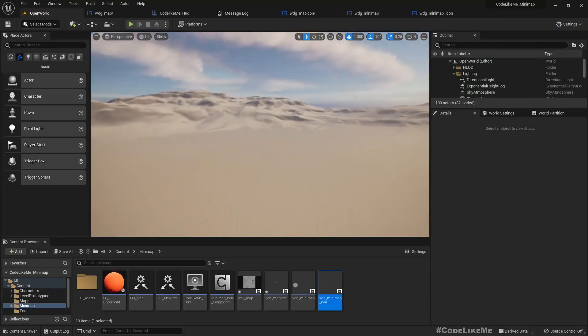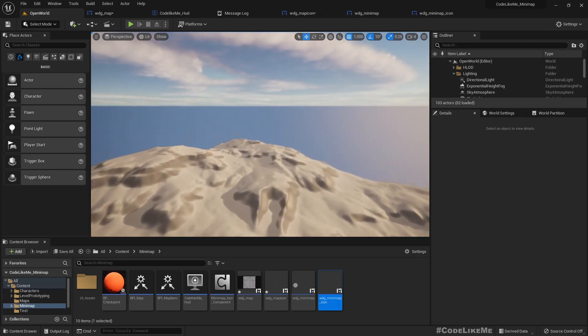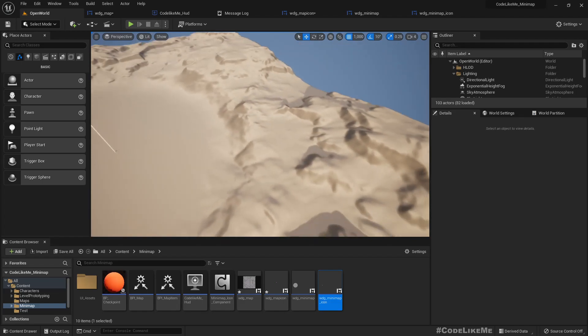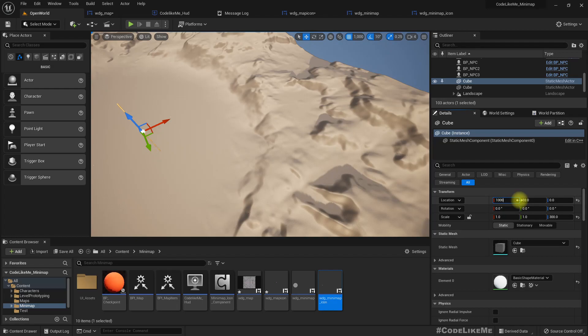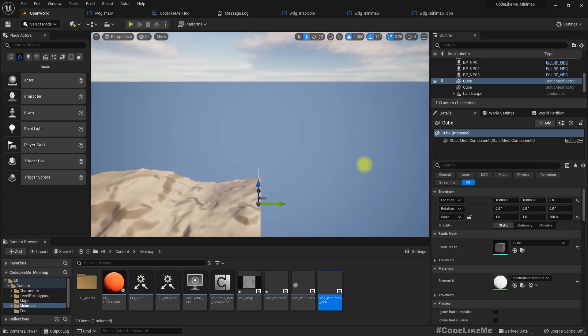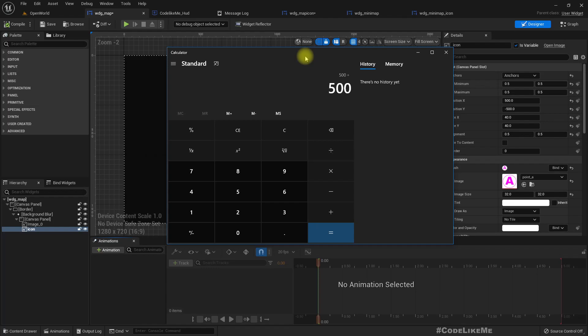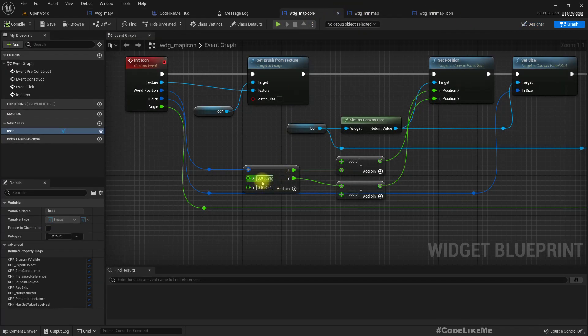If the object is at the edge of the map, the world location is 100,000 and 100,000. That edge corresponds to 500 and minus 500 on the widget. So the multiplier is 500 divided by 100,000, which equals 0.005. That's the value we should use here.